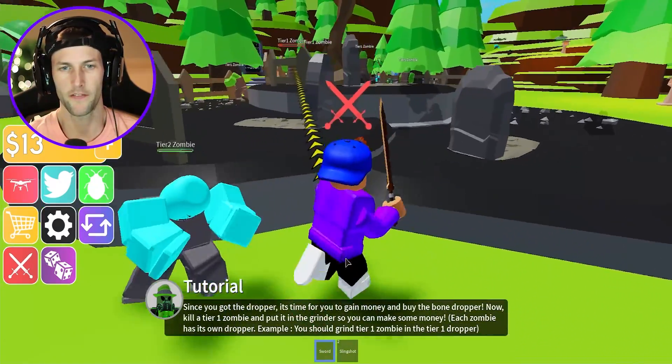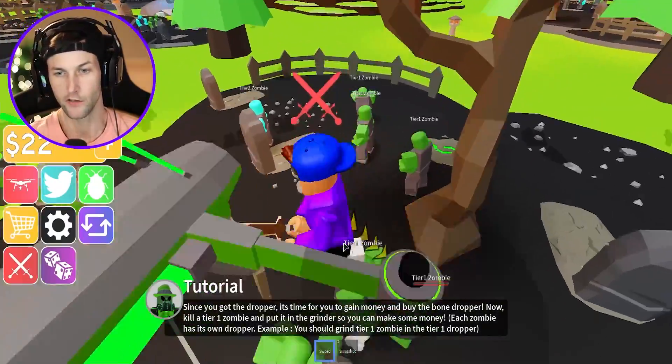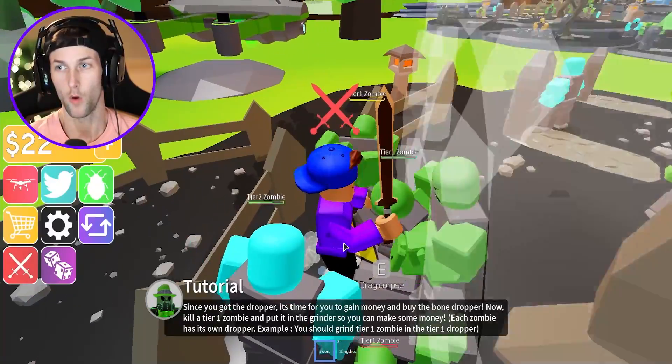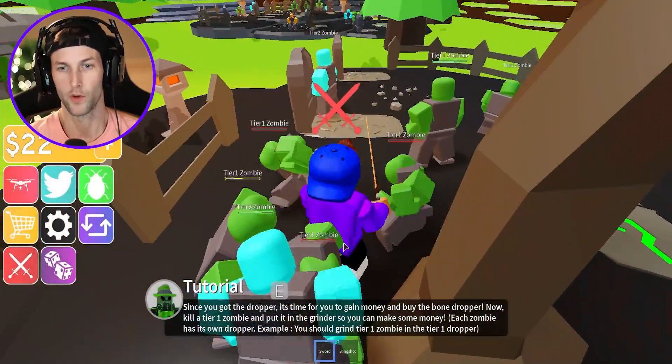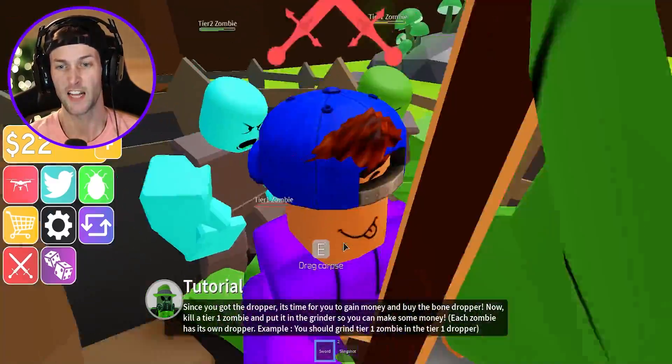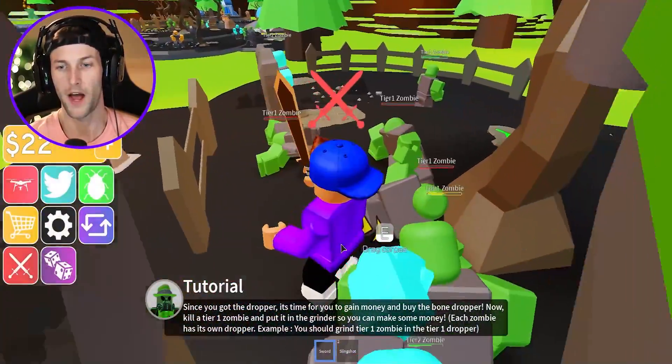We need to get more of these zombies without that tier two bothering us — he's so fast. This guy's really weak, we got to take him out. There are so many zombies — everyone's getting injured, everyone's dying. We need to get as many as we can, but this tier two keeps bothering me. We can hold more, but we are slowly dying. I'm trying to drag the corpse but it's getting harder every time.